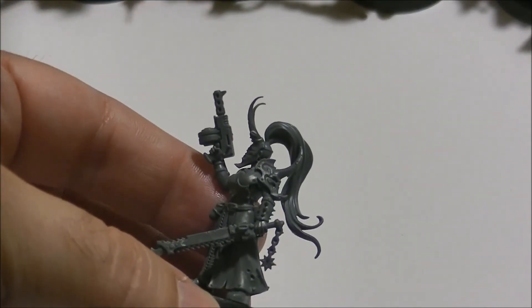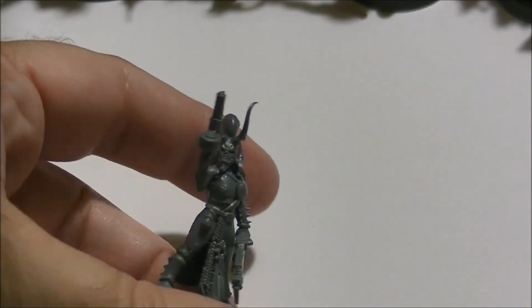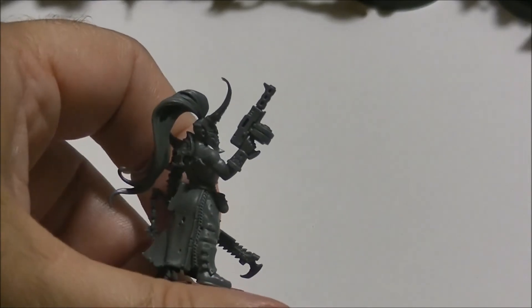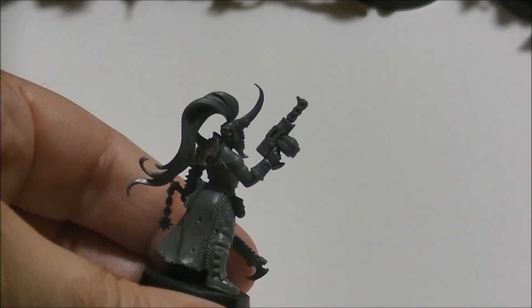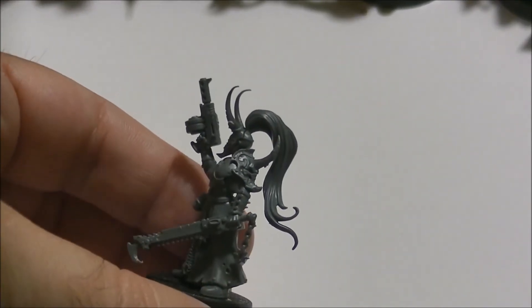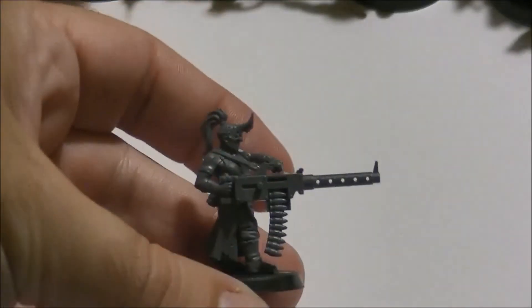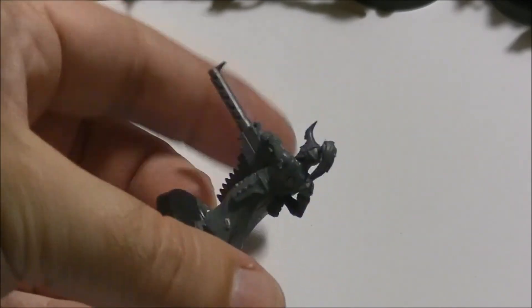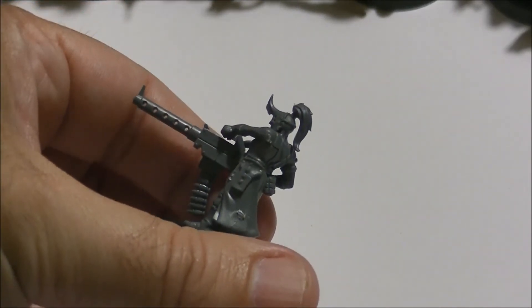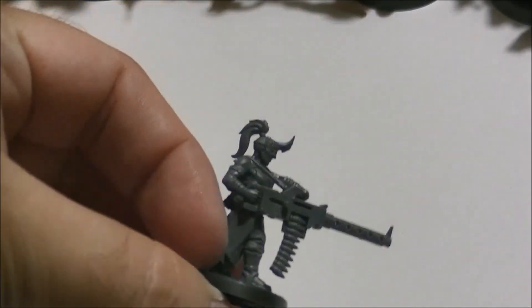Here we have the cultist boss — the leader of the unit. She's a female, with very nice hair and a lot of details. Be careful with this miniature — all of them have some fragile parts, like this chain with the chaos icon. Here we have the Heavy Stubber, and you can see they all connect very well. This arm connects with the gun, and by putting them in the right places everything connects perfectly.